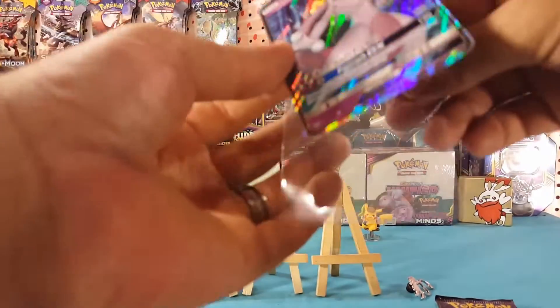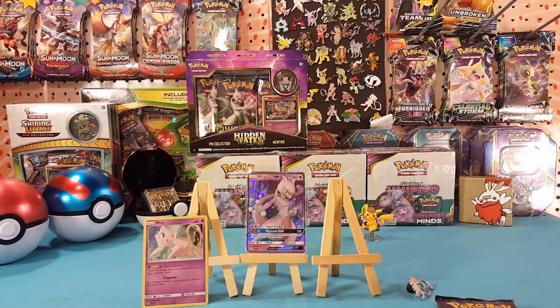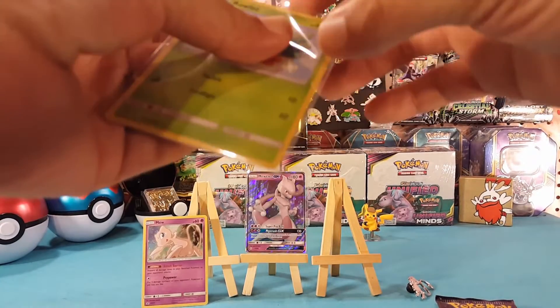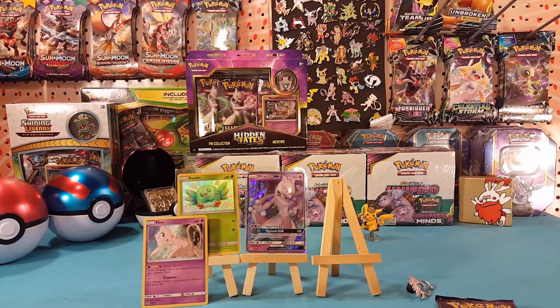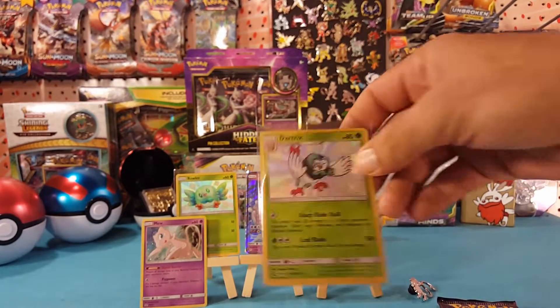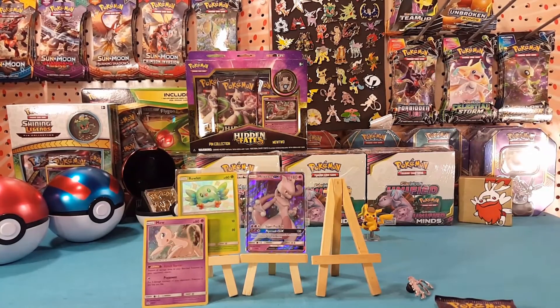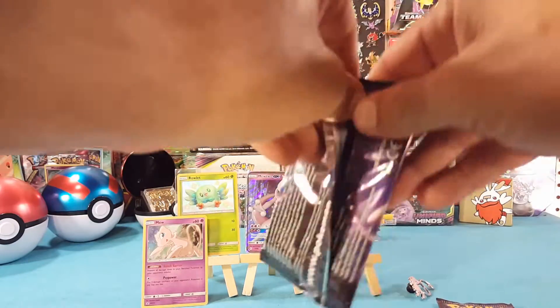All right, double hits from that first pack, very nice indeed. We have the shiny Rowlet, and the first shiny that I had gotten was the shiny Dartrix, so now I have the evolution chain for the shiny cards right there — very cool. All right, let's move on to the next pack and see what else we can get.